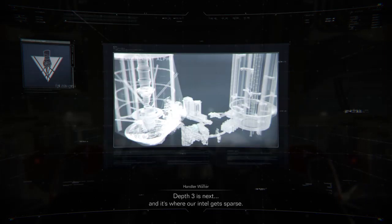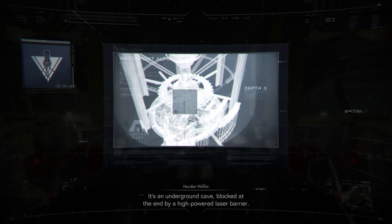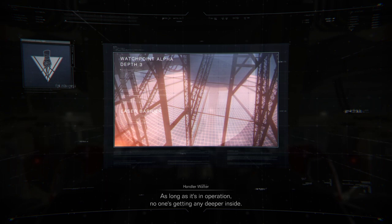Depth 3 is next, and it's where our intel gets sparse. It's an underground cave, blocked at the end by a high-powered laser barrier. As long as it's in operation, no one's getting any deeper inside.